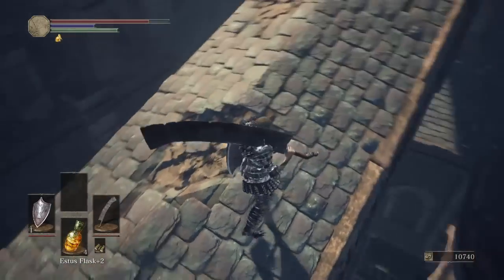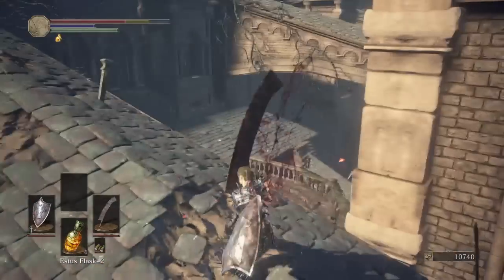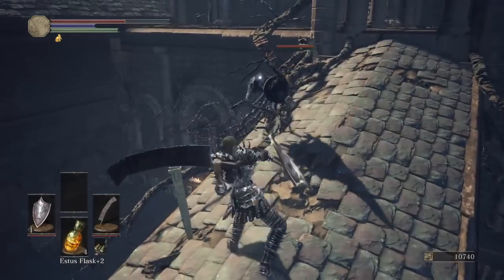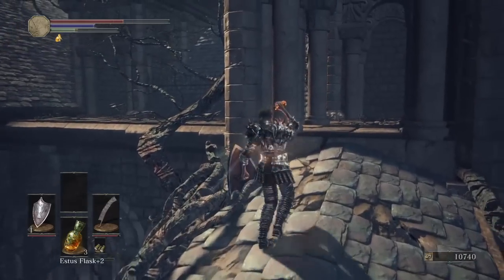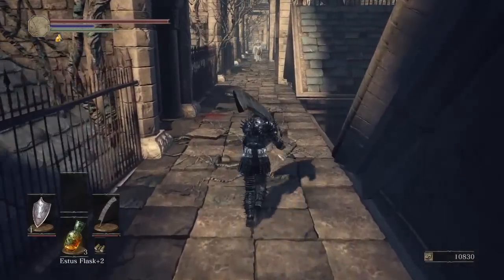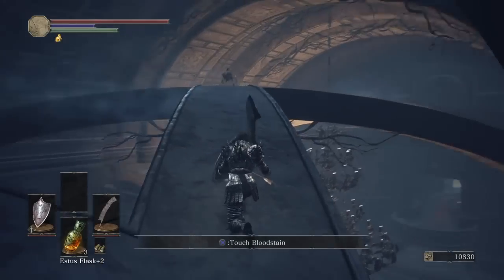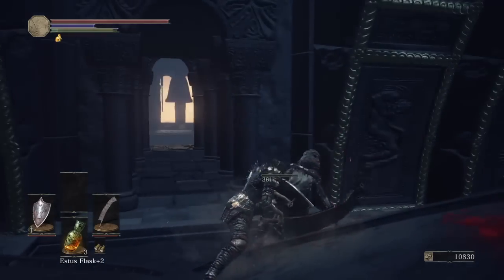Be careful because there's guys up here shooting arrows. There's also little minions up here. We're just going to run by them all. When you come up here, be careful — there's all kinds of guys up here. There's a guy in a robe. You can make a left up here. There's also other ways to get in further down.